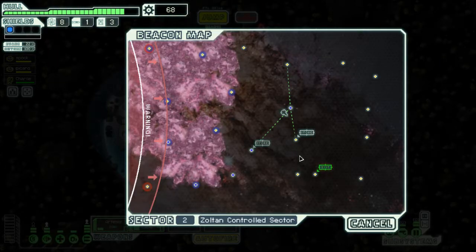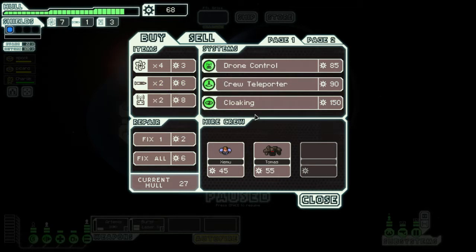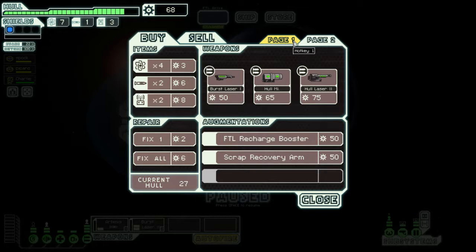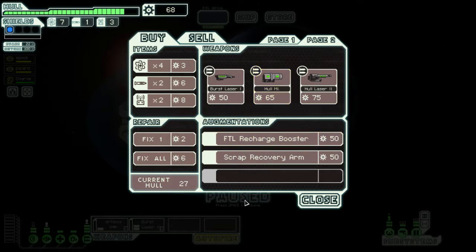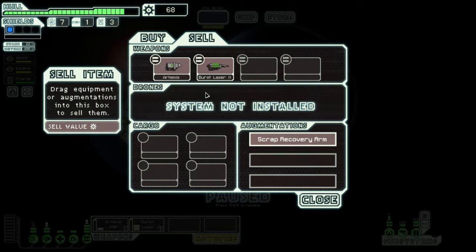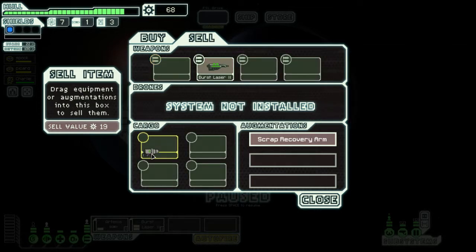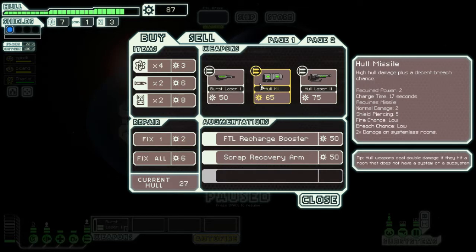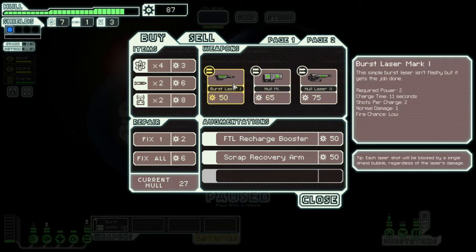Okay, let's check out this store since we made a pretty penny. More cloaking, more drone control available. We can sell stuff too. Let's say goodbye to the Archimedes missile and buy the burst laser — it requires 2 power with 11 shots. The other option requires 3 power, so this burst laser is our only real option.